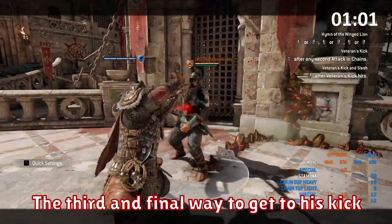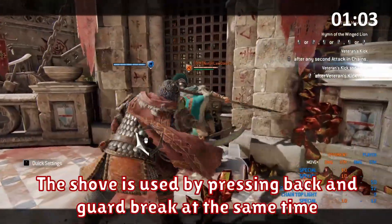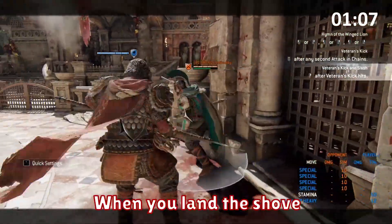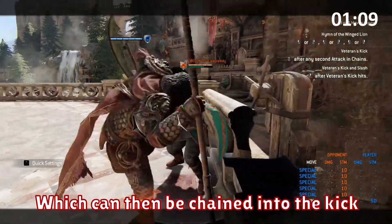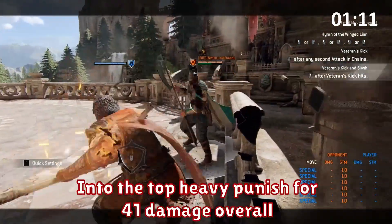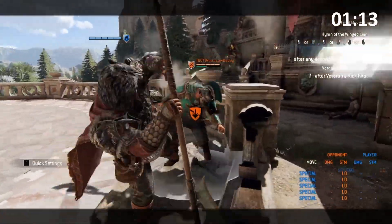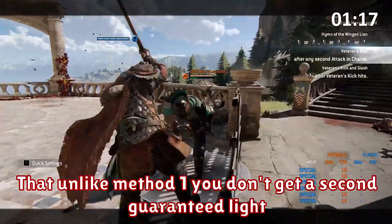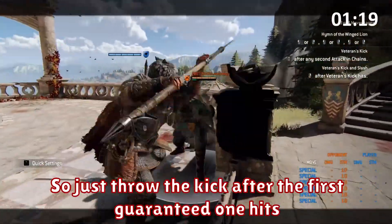The third and final way to get to his kick is by shoving. The shove is used by pressing back and guard break at the same time, the same as Lordrunner's longarm. When you land the shove you get a guaranteed light, which can then be chained into the kick, into the top heavy punish for 41 damage overall. It's important to remember with this method however, that unlike method one you don't get a second guaranteed light, so just throw the kick after the first guaranteed one hits.